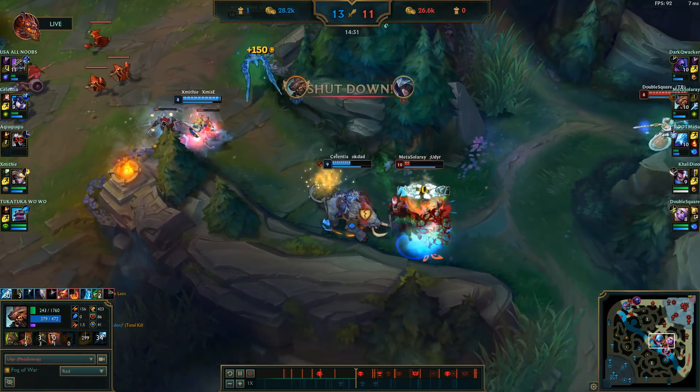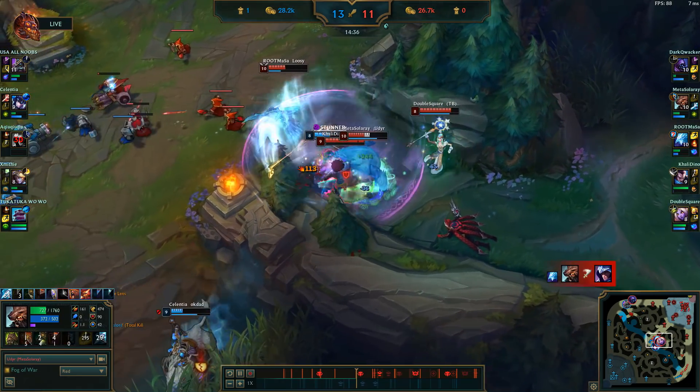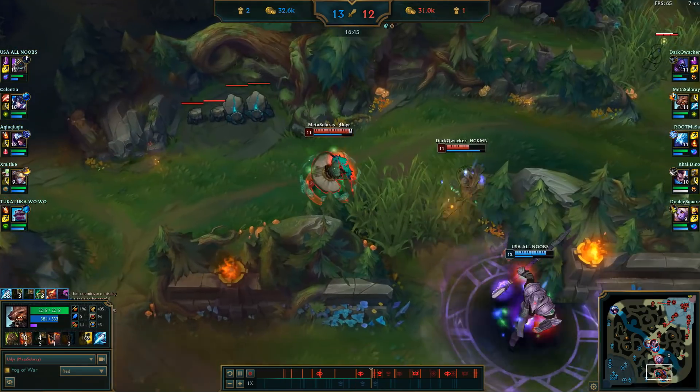I flash to get the Triumph heal. Soraka comes in for the heal, healing me back up, and I'm able to go back in. Ezreal, unfortunately, flash into the wall, and I pick up another kill.